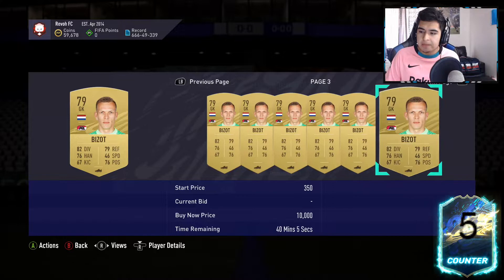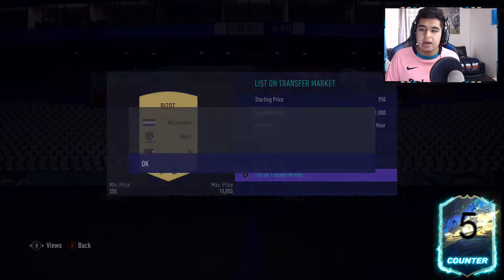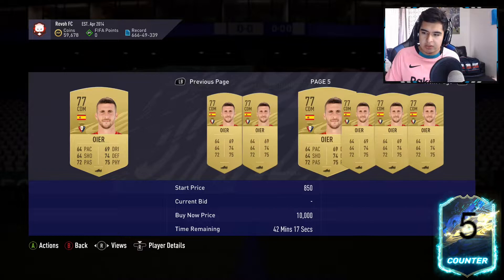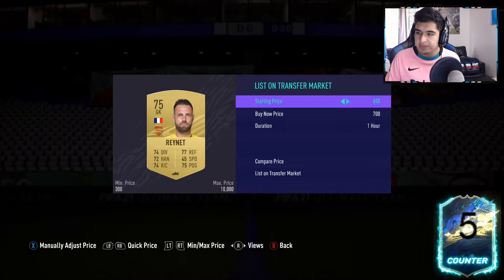There was a 1500 bid on this guy — let me check. He's around 1800 more realistically, so we'll list for 1k. Oyer should also sell at around 950. Let me check if that 1k bid is real — maybe because of Osasuna. We'll list him for 1.1k, that's a pretty good price. Rainette will sell for around 850, which is also solid.